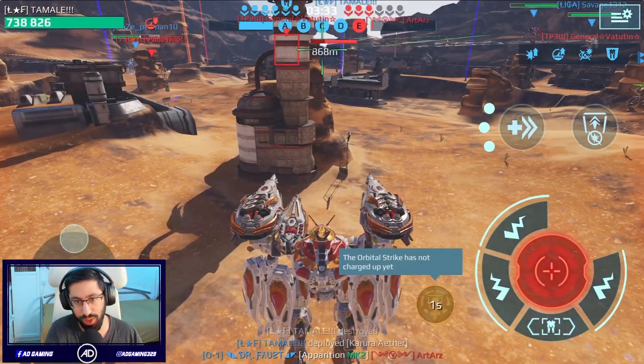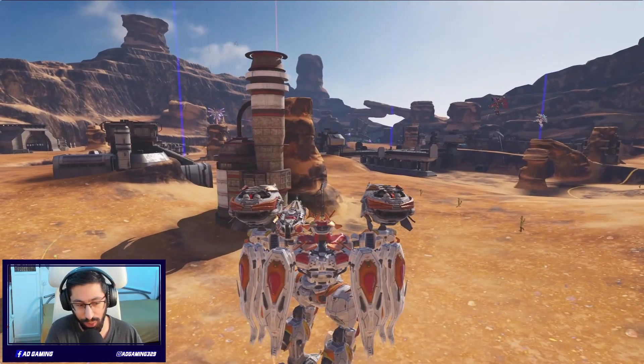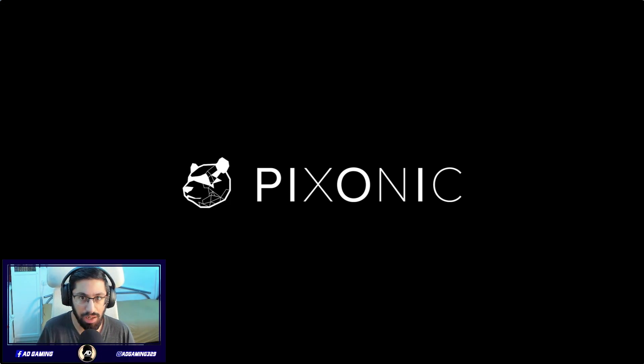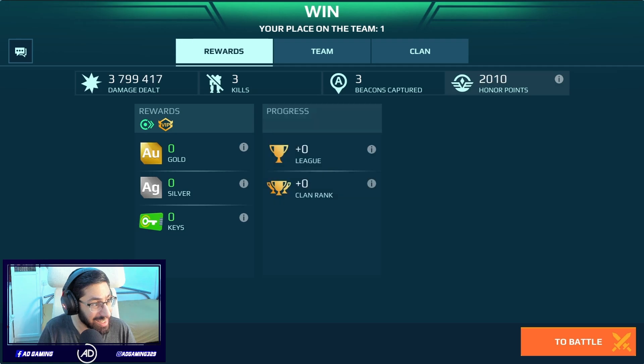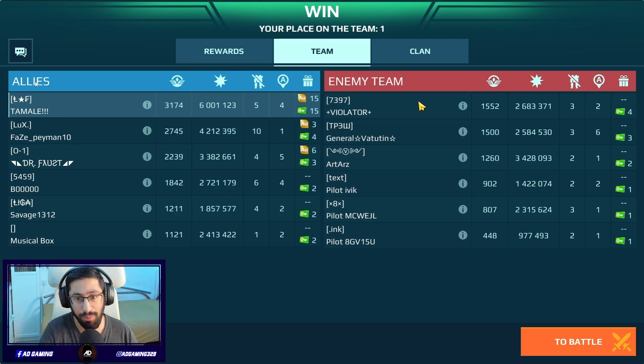I'm changing to the titan because I want to get the extra honor points, even though we won't be able to do damage. Overall I think the Magnetar is really crazy right now - damage buff and indirect buff because there are no absorber shields. Tell me what you think about that 600 meter range gun. We did really well: 6 million damage, 5 kills, 4 beacons - that was a good performance. This is the end of the video, I'll catch you guys next time. Until next time, have a good day.